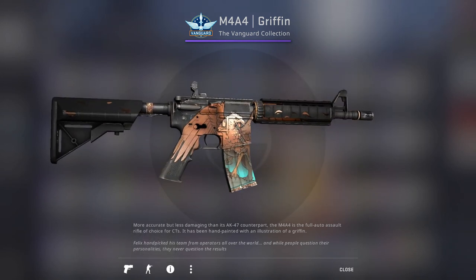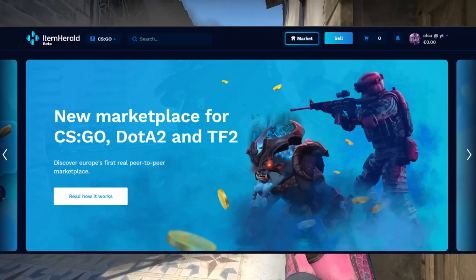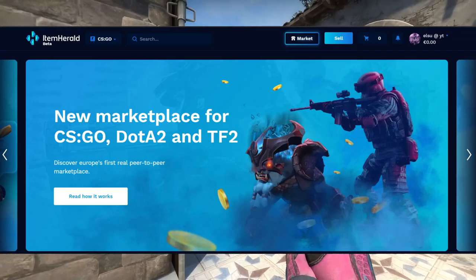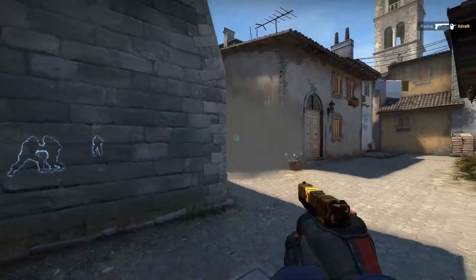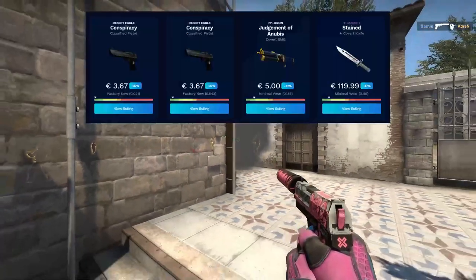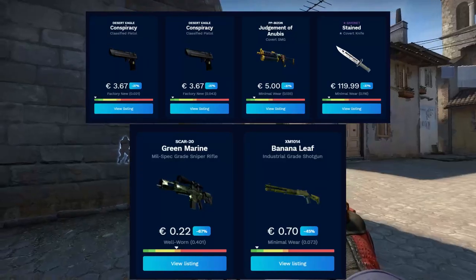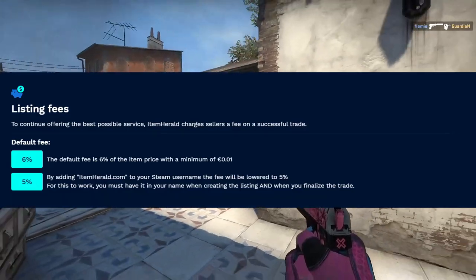Let's go to the sponsor for this video. So the sponsor will be Item Herald. Item Herald is a newer third-party CSGO, TF2, and DOTA marketplace and is one of the best ones in my opinion. You can get a lot of good deals here with discounts from around 35% and sometimes up to 60%.